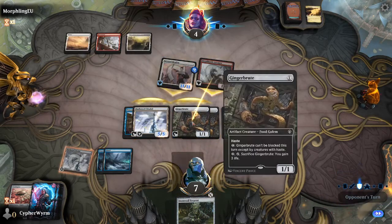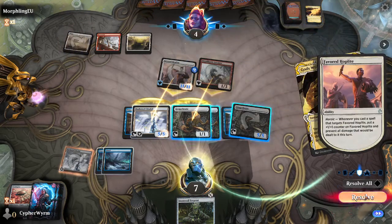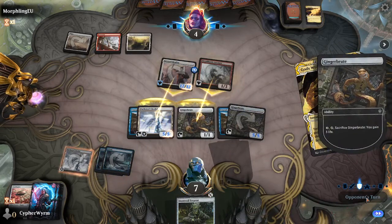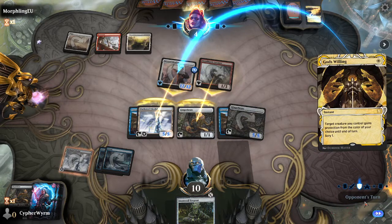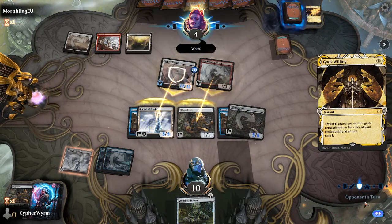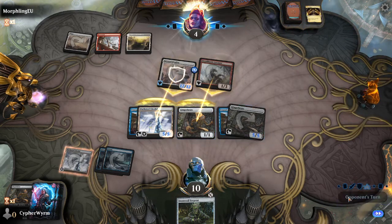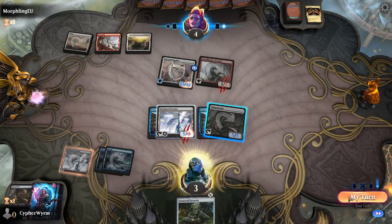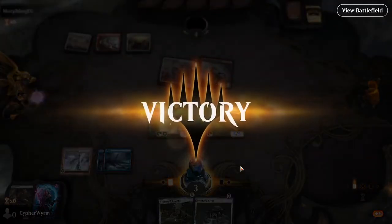We'll see — he attacks with both because he can get the Ancestral Anger from here. Block, block, block. Yeah, he's just going to stack it up. Gain some life. Protection from white — okay, maybe not. Did we get there? We got there! We did it! Nice!